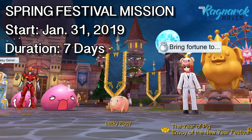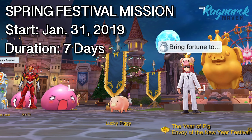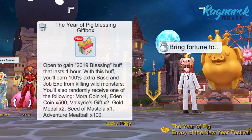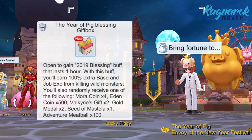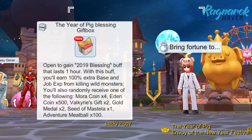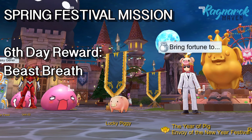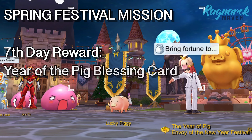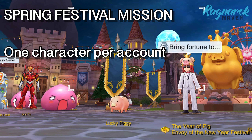Next for the spring events, we have another daily quest, the Spring Festival Mission. It will last for 7 days and we can find the NPC in Frontera. Our daily prize is the Year of the Pig Blessing gift box. When you open this, you'll get a bonus 100% base and job EXP buff, and we'll randomly receive either a Mora Coin, Eden Coin, Valkyrie's Gift, Gold Medal, Seed of Macella, or Adventure Meatballs. Note that on the 6th day, we'll get 1 Evil Beast Breath as an extra reward — one of the required items to craft the New Year Blessing card from the King Poring NPC. On the 7th day, we'll get the Year of the Pig Blessing card. Note that this event is limited to 1 character per account.